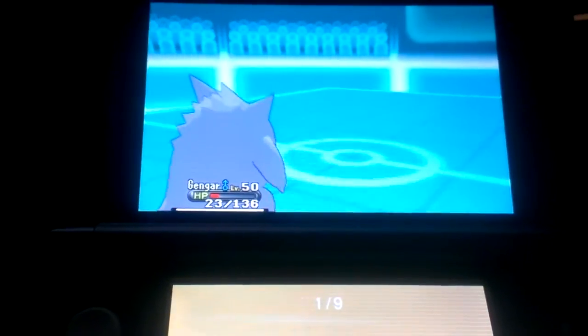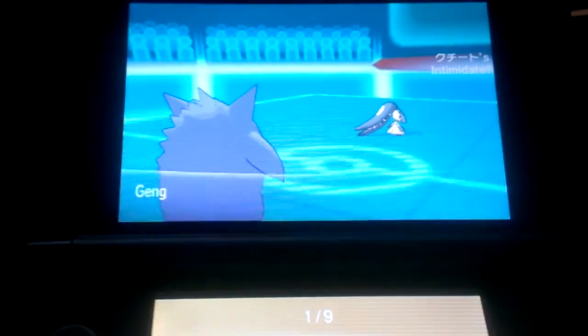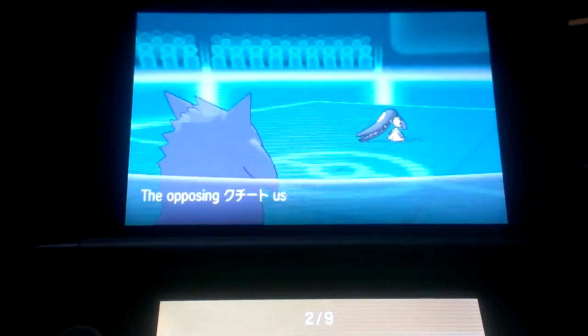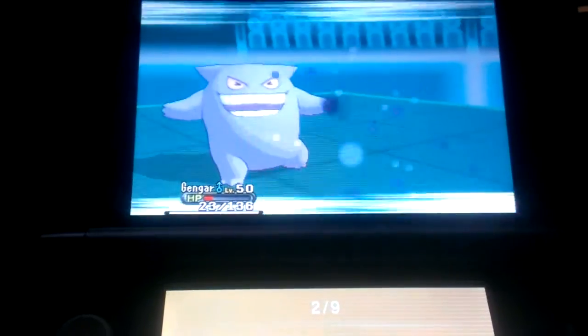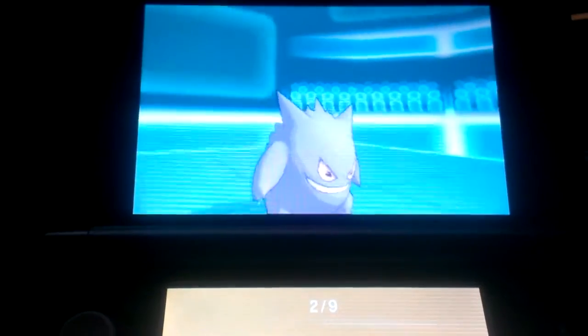My Gengar also has Life Orb, and instead of switching it out, I try to go ahead and attack again. But I used Gengar as a sacrifice to find out if that had Sucker Punch, and it did.